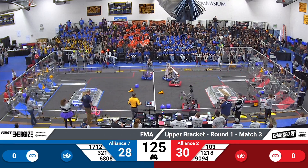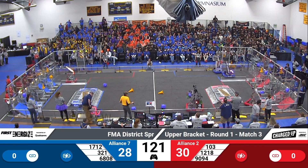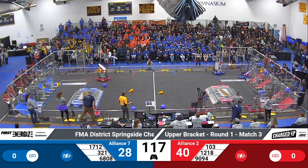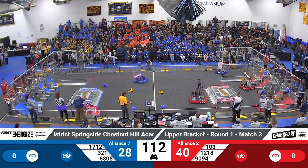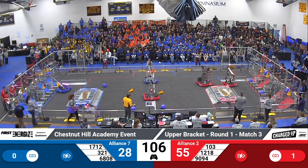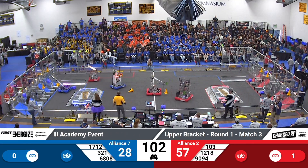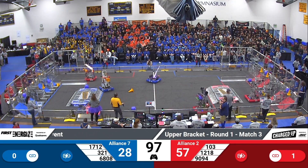Real-time score gives the slight advantage to red. We have six strong teams in this. Over at the blue loading zone, 1712 Dogma extends their arm — they've got a cube in hand. Their partners 321 Robo Lancers lining up for a cone. Reaching high is Cybersonics; they've got one cone placed on the node. Their partners 1218 SCH complete a link for the red alliance. Dogma is able to place that cube for Blue in the middle row.